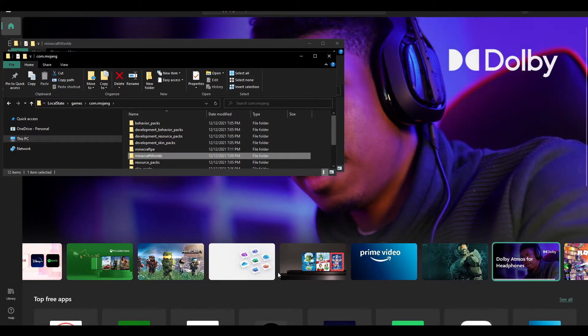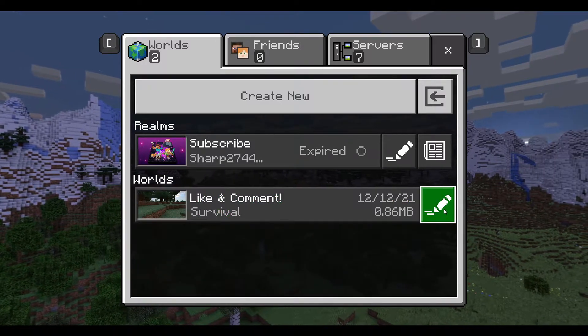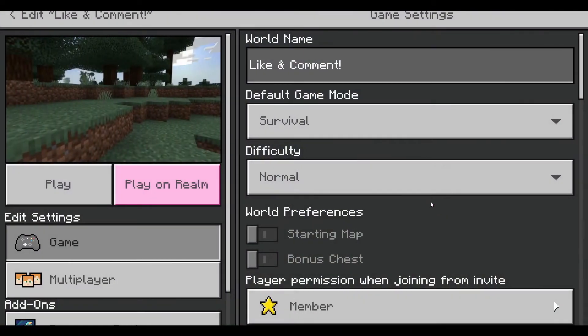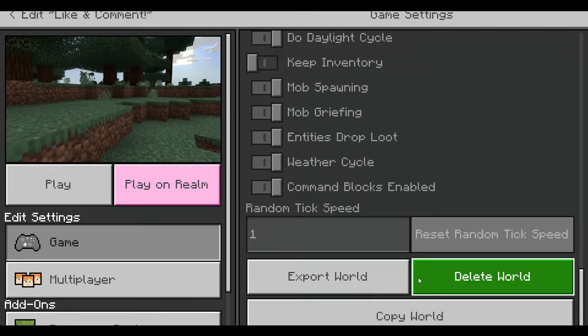Another way that you can actually do this is by going into the Minecraft Launcher, going into the world that you want to back up, clicking on Edit, and then scrolling all the way down — it'll actually say Export World. You can just click on it and export it. Now that is only if you just want one or two worlds, but if you want all your worlds to stay there, then simply do what I showed before. And I will actually have that path going all the way to the minecraftWorlds folder in the description as well, so you guys can easily go to it.